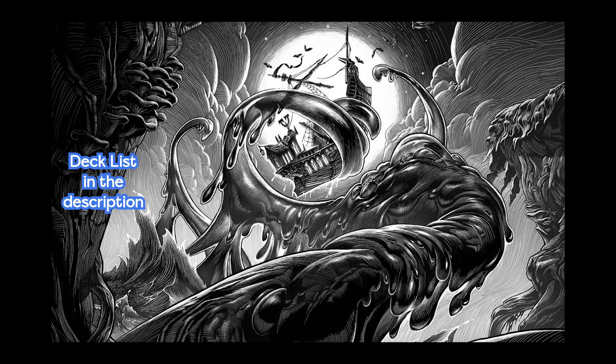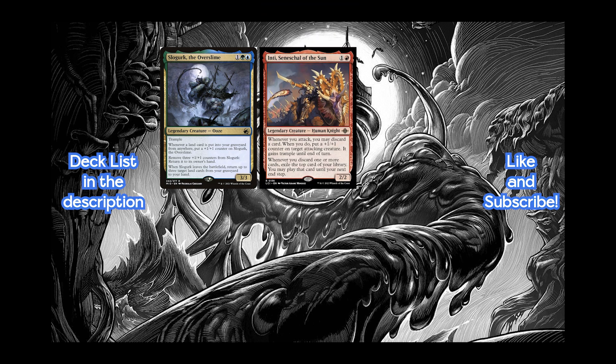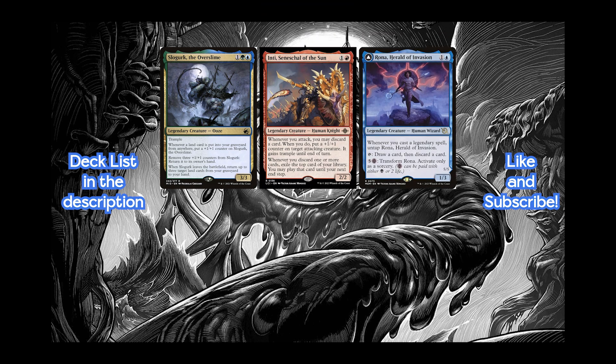The deck revolves around three main cards: Slogurk the Overslime, Inti Seneschal of the Sun, and Rona Herald of Invasion. Slogurk enables our legendary lands since it allows us to recur them, as well as becoming a threat itself that we can swing in for lethal trample damage. Inti provides value by exiling cards every time we discard something, and Rona provides us with a discard outlet, which alongside the discard aspect of the legendary channel lands really makes Inti go over the top sometimes.